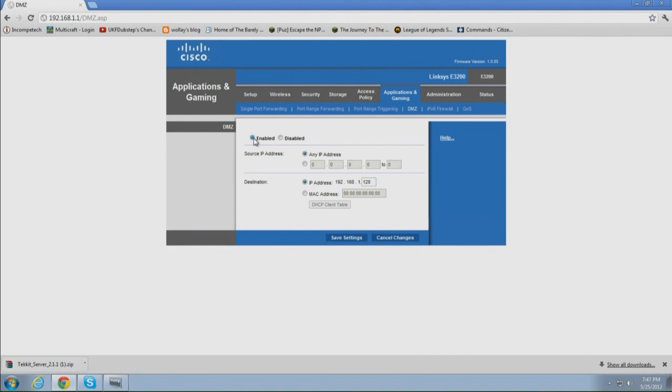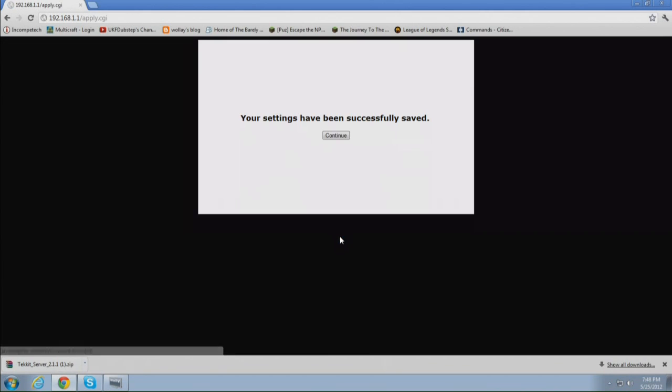So you open the DMZ, enable it, and what this does is it allows all access from the internet to your computer. So if you go to naughty sites or click on a link that sends you somewhere you don't want to go, you will download everything. It's very unsafe, so unless you know what you're doing, I do not recommend this. But if you have a dedicated server computer that you're only going to run the server on, go ahead and enable it.